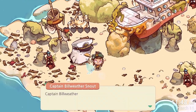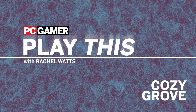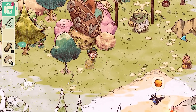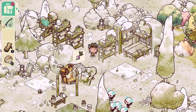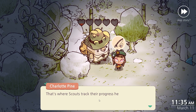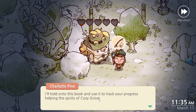Tropical islands are out, haunted islands are in. In Cozy Grove, you play as a spirit scout who has been sent to a haunted island to help its residential spirits, who also happen to be very cute anthropomorphic bears. The ghost bears can't pass on until they've come to terms with their past lives, so you'll need to restore the island and help them find their way into the afterlife.